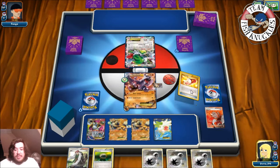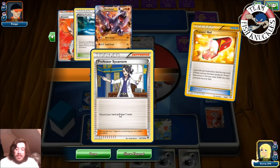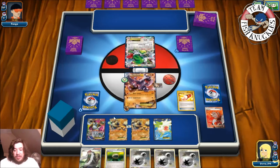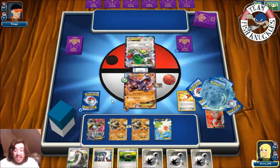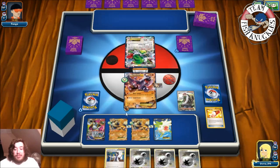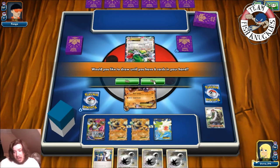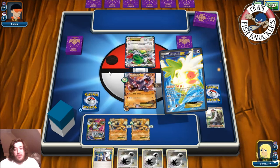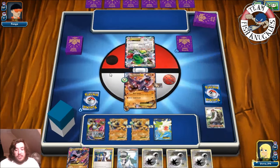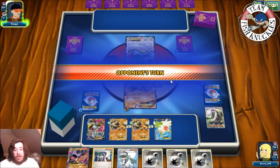There's a Trainer's Mail — we'll grab a Sycamore, but I don't want to play it yet since we have three DCEs in hand. Float Stone on the active, AZ to pick up Shaman, put it back down, draw two cards. Can we find a Karina or N for the following turn? We set up for two, one, and two — there's a Mega Aerodactyl and an N, so turn two is looking good. We have Aerodactyl and DCE to knock out Shaman.